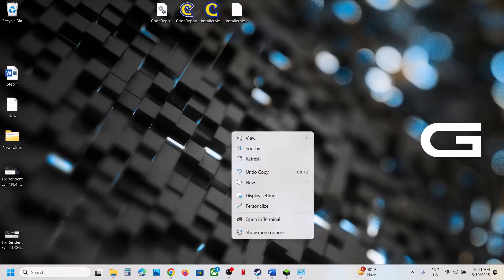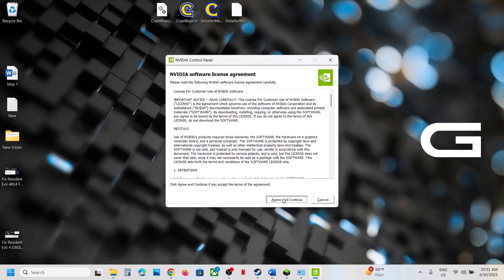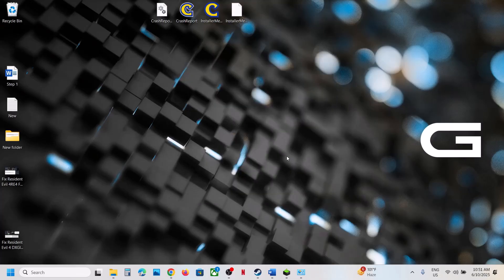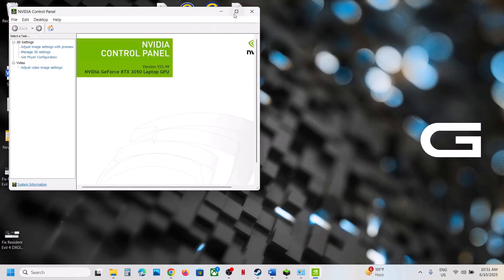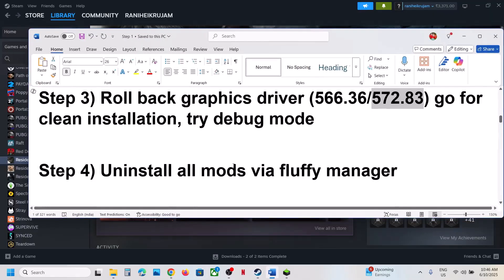Also try Debug Mode. Go to the desktop, right-click, show more options, and click on NVIDIA Control Panel. Once it is open, click the Help option at the top left, and put a check on Debug Mode. Then launch the game and check.